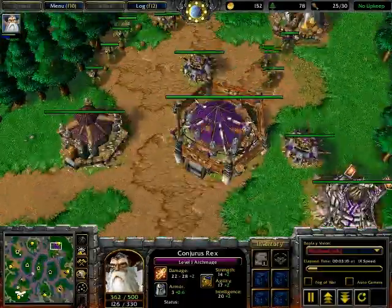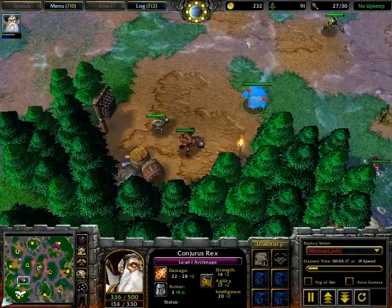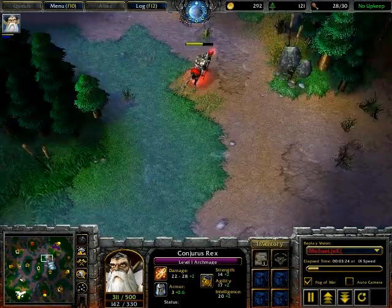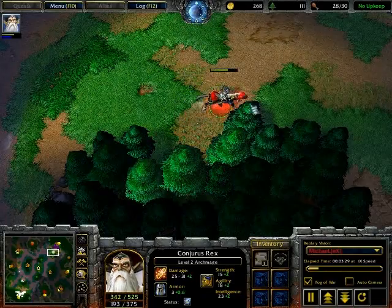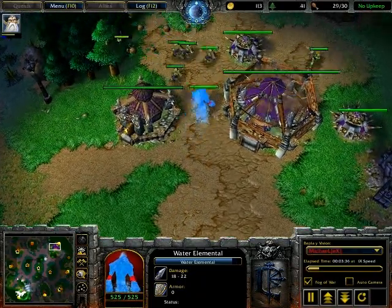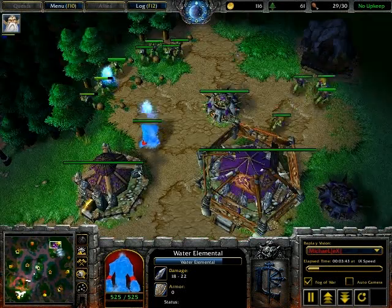What he's doing right now is creeping with the water elemental and his footies. Basically, you need two camps on this map to get a quick level 2 — unless you want to head straight for the gold mine, which is pretty risky because if they catch you, you're going to lose a lot of stuff. Plus, you probably won't get the Brilliance aura if they jack one of the creeps. So this is the safer way of doing it — unless they jack maybe the Ogre Warrior, then it won't be as bad.